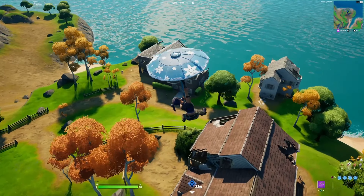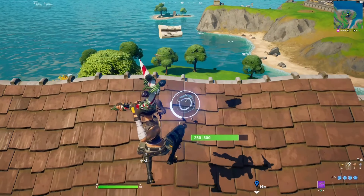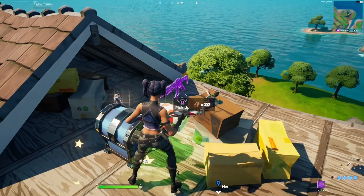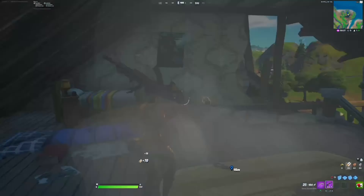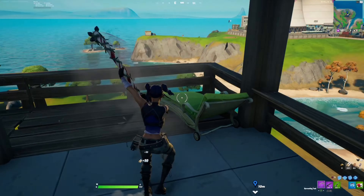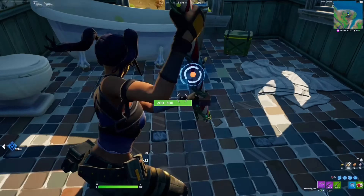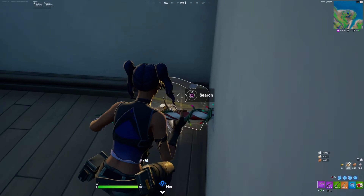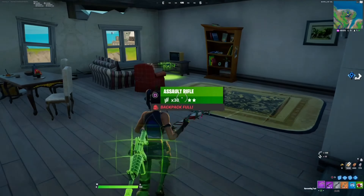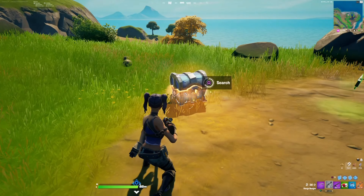Next up is my own personal drop spot — the three houses next to Steamy. This is where I land every season to get to Champion League. It has around seven total chest spawns across the three houses: one house has two chests, another has three, and the last has two. You also get max brick, max wood, and can get around 200 metal from farming the cars on your way out.